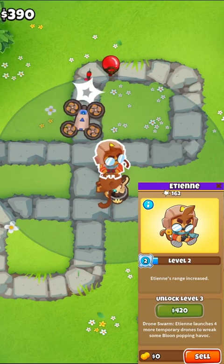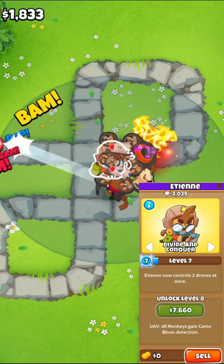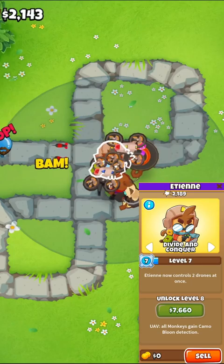This changes at level 7, where he unlocks Divide and Conquer. ETN will automatically switch to this targeting, and his drones will split up. The first and fourth drone will be on first targeting, while the second and third drone will be set to strong. This targeting has its perks, but in general, you'll want to put ETN back on first at level 7.